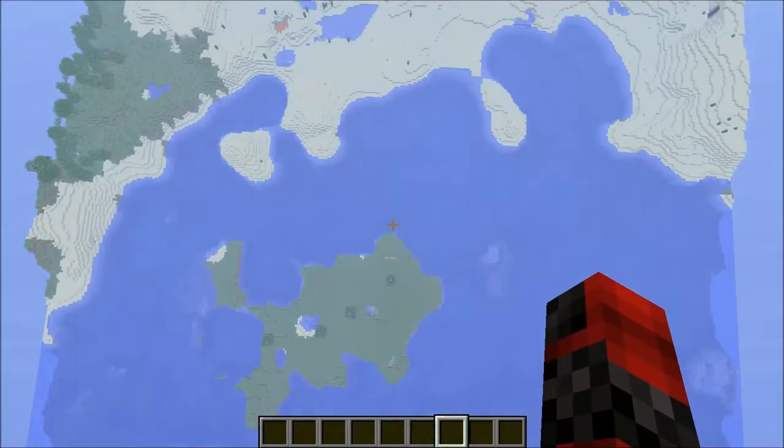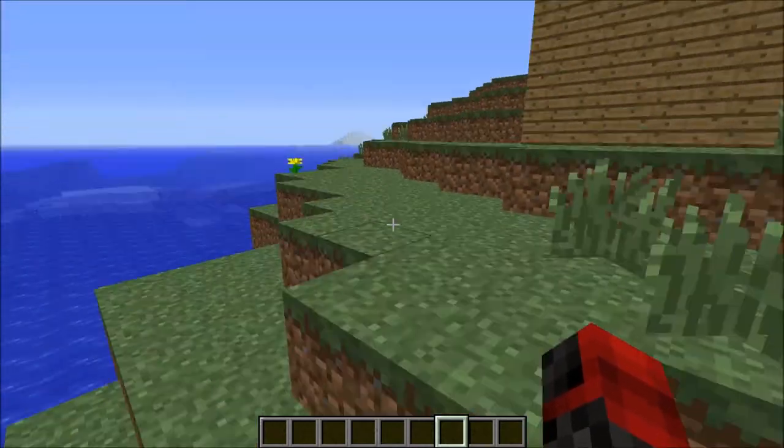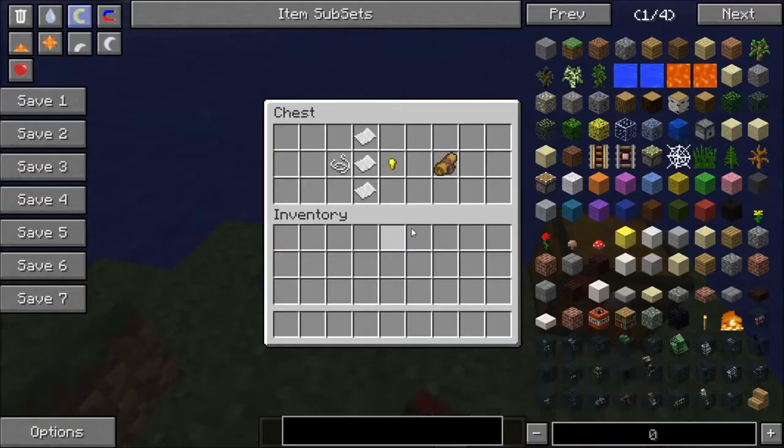Hello ladies and gentlemen! Today we are going to be looking at a mod — I have not done this in quite a bit. So today we are looking at the Craft Heraldry mod. Basically this puts three items into your game, but what it really allows you to do is make your game a little more colorful and allow you to put banners and signs up that look pretty cool — just gives the game a little more pizzazz.